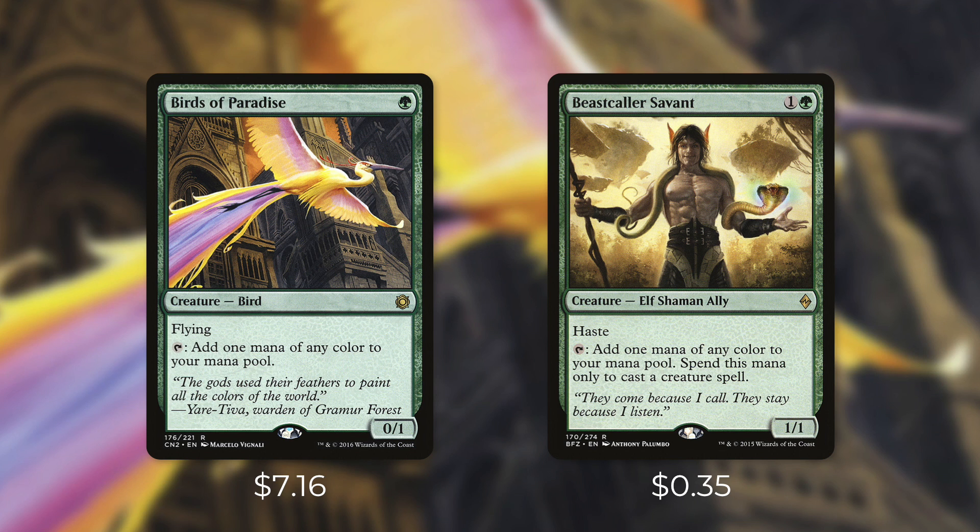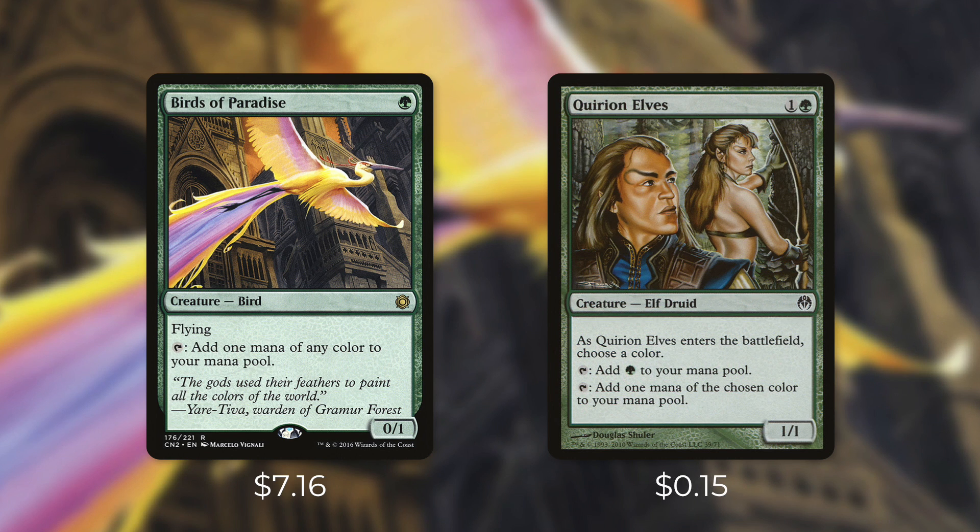The final mana dork we'll tackle today is Quirion Elves. It costs one and a green, and when it enters the battlefield you choose a color — it can either tap for green or tap for that color. So in a two-color deck this basically taps for all the colors you need, and it can almost fix your mana in a three-color deck. At just $0.15 it's a very budget-friendly card. When it comes to mana dorks, Birds of Paradise is one of the best — it's hard to argue with how efficiently it can ramp you and fix your mana. With other mana dorks you mostly have to trade off doing either one or the other. But if you're looking to add some mana dorks to your deck there are a ton of great budget options out there.